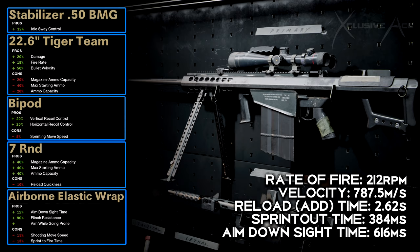My M82 build is slightly different: it uses the Stabilizer and Tiger Team barrel, but the third attachment is the Bipod instead, which reduces vertical and horizontal recoil. Since the M82 is semi-auto, this helps significantly with follow-up shots while staying aimed down sight. The rest stays the same — seven round mag and Airborne Elastic Wrap. This yields 212 rounds per minute, 787 m/s bullet velocity, and ADS time of 616 milliseconds, which is as good as it gets for the M82.